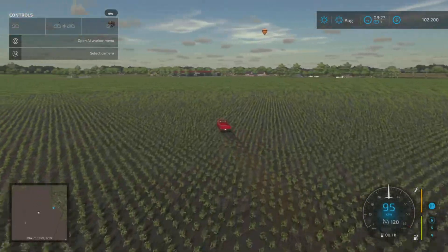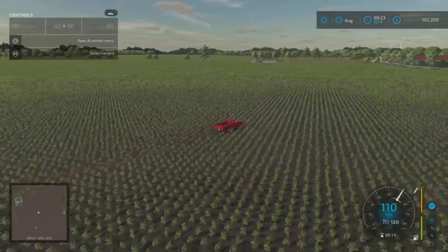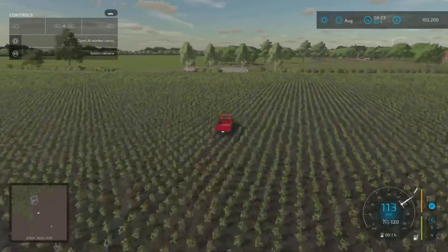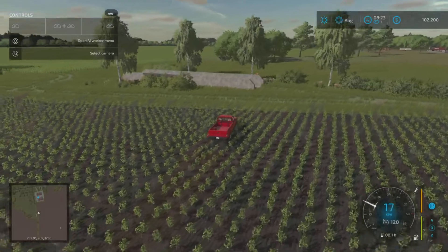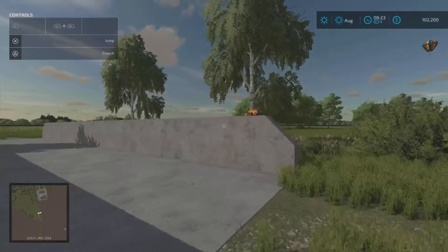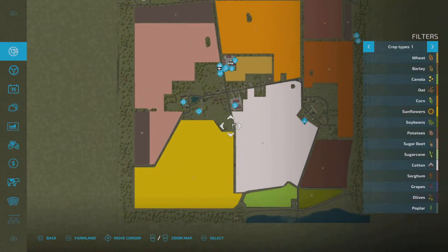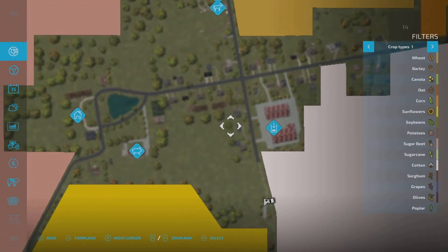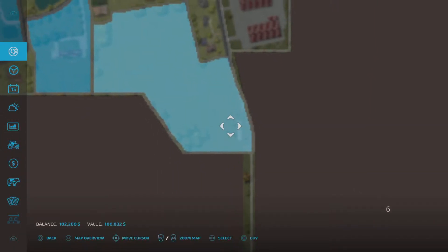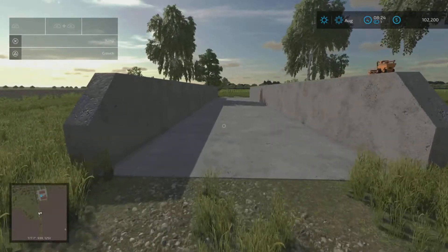It had some bugs - you cannot buy or sell equipment, you cannot go into build mode. There's a bunker silo left in the middle of nowhere with another collectible. You have your farm area here but this bunker silo area you don't own - you'd have to buy this land for around 100,000 to even be able to use it.